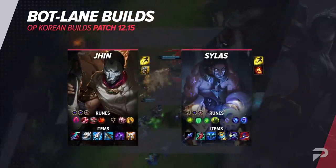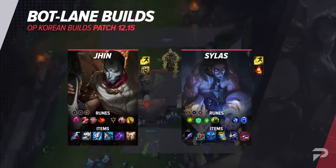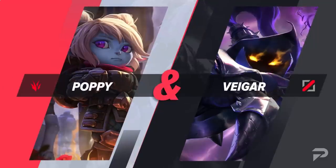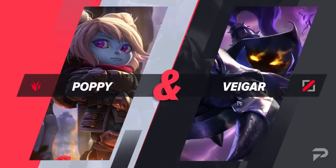That covers the bottom lane builds, so we'll put them up on the screen once again for a final review. To wrap up this video, let's talk about a duo that players are currently abusing. For our combo, we have a jungle and mid duo with Poppy and Veigar.